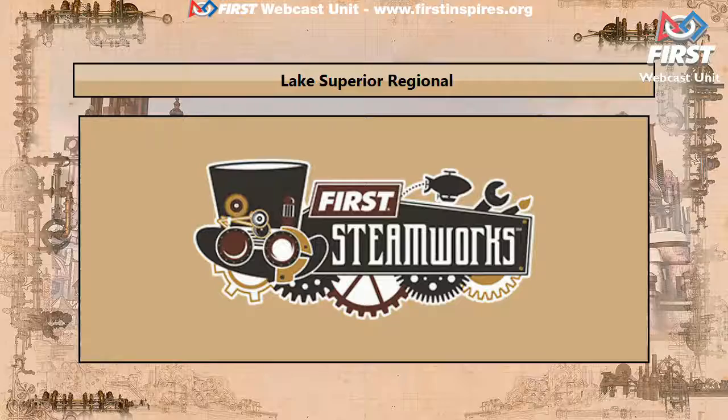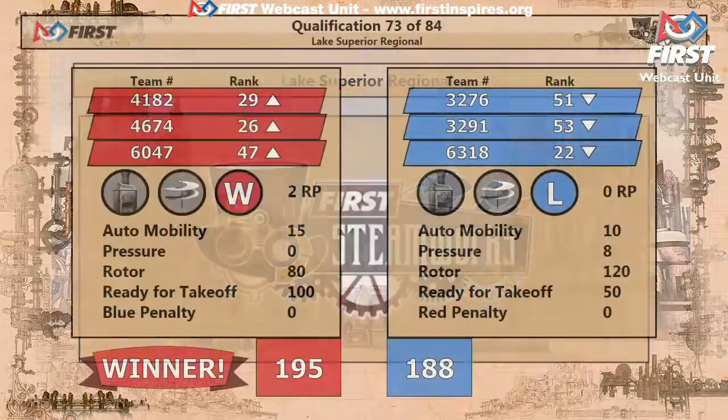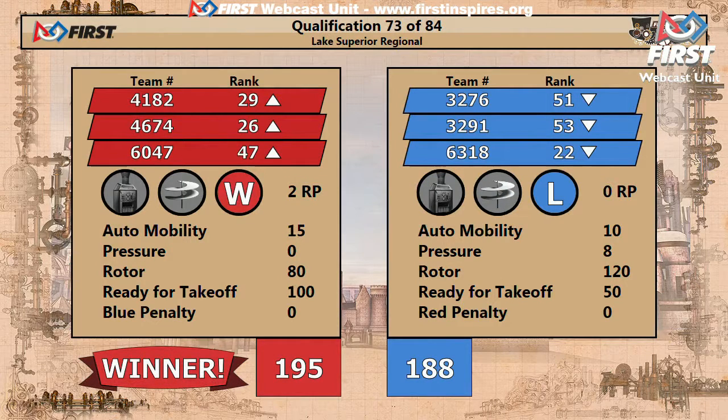Close match. Official scores — and here they come. Red Alliance with a victory, 195-188 over the Blue. That last ready-for-takeoff robot making the difference in that match.